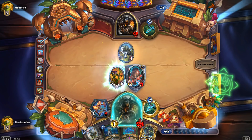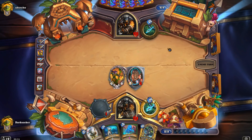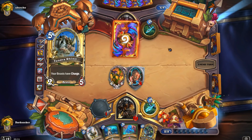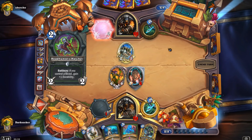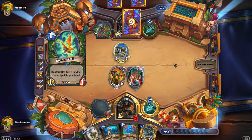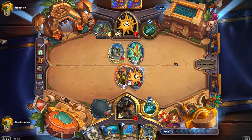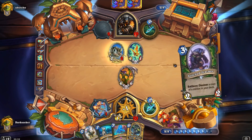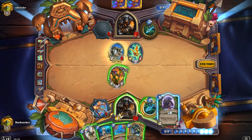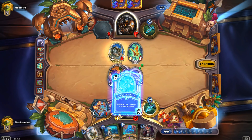It costs 6/6 — look at the value. But now we're making our comeback. We're at a respectable health total. We have Deathstalker Rexxar in hand, we still have our Sheep Play Dead combo if needed, but I want to save that for a real emergency. Sylvanas seems fine, and now we clear the board.